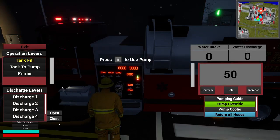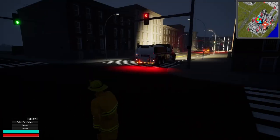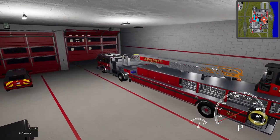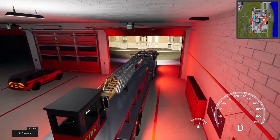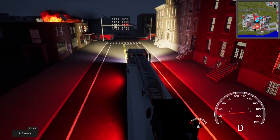Let's go ahead and do tank fill on this guy as well — 980. There you go. That is a good, good supply. I don't think we need that much water going to one unit. Let's go ahead and grab the tiller ladder, bring him out here. And since we've got the command vehicle too, we may bring him as well — we'll use him as scene lights.